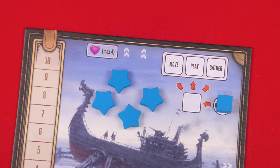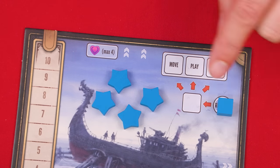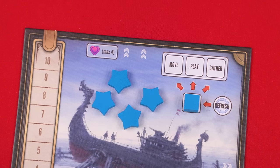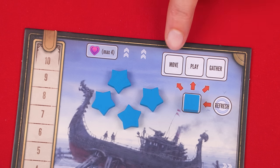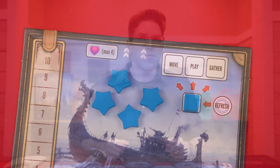Expeditions is played over a series of turns, starting with the first player and going clockwise around the table. On your turn, you'll either take actions or refresh. To take actions, first shift your action marker — which is the cube — along the arrow into the next adjacent space. Then you must resolve each of these exposed actions that you're able to: move, play, and gather, in any order you choose.